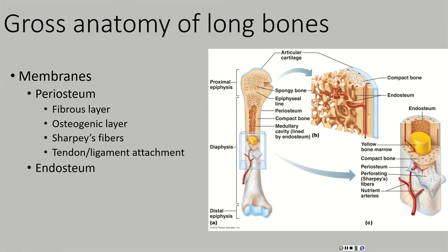Osteo means bone; osteogenic means to begin, or to make, or to give rise to. The osteogenic layer is actually a layer of stem cells, and it makes some of the bone cells we will talk about later. These periosteum membranes are held to the surface of the bone with a web-like structure called Sharpey's fibers, or perforating fibers. Sharpey's fibers actually penetrate or perforate the surface of the bone itself, allowing this membrane to very tightly hold on to the bone.